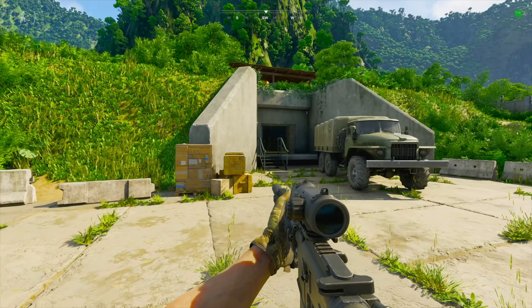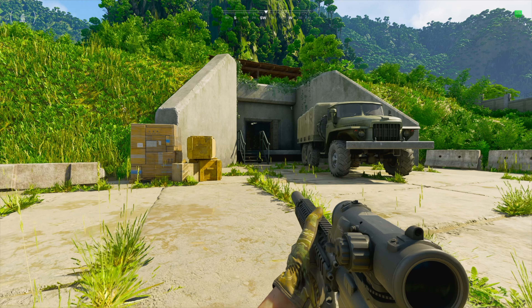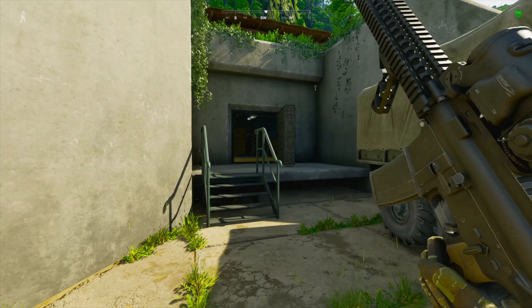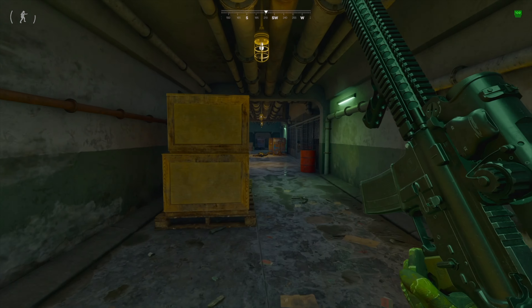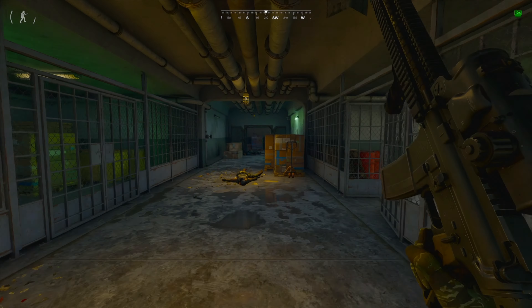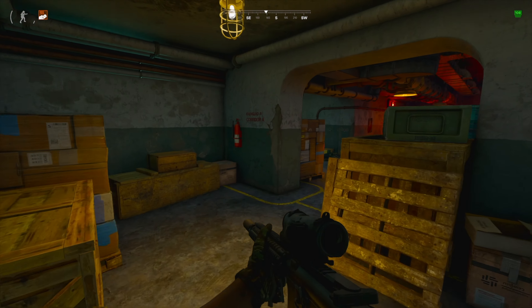Alright guys, so you're trying to complete the quest 'Shortcut.' What you need to do is first head to the YBL1 military base bunker, and you're going to want to head through the bottom right entrance. This is the main entrance right here — you come to the side bunker. The coordinates are 143, 122, and you're going to want to come in here.